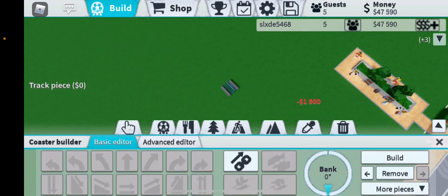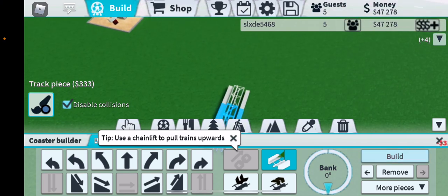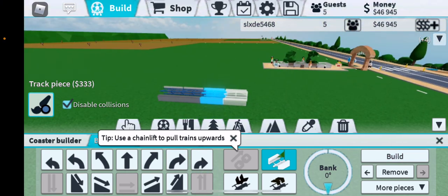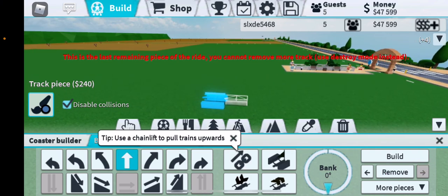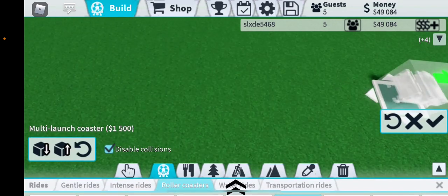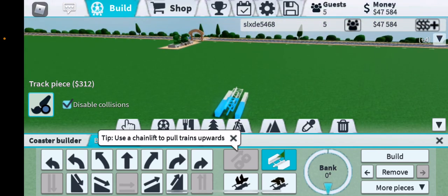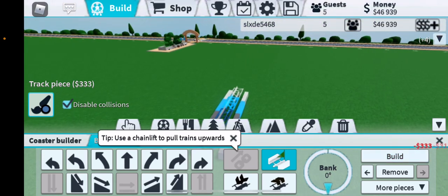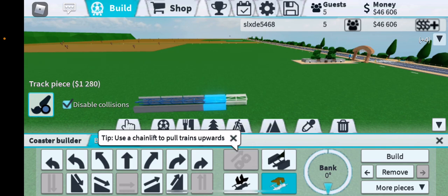First, go right here. You will need at least four cars — one, two, three, four. Go back here and confirm you have four.